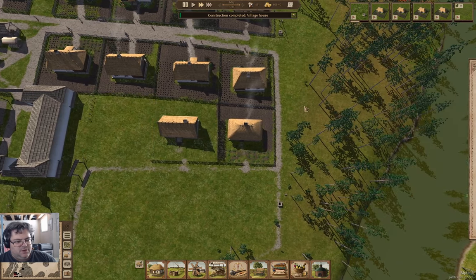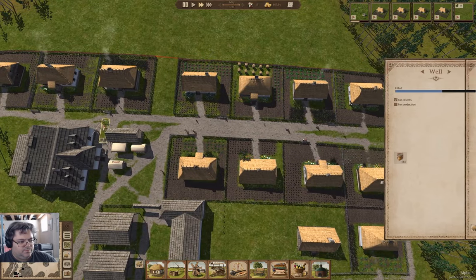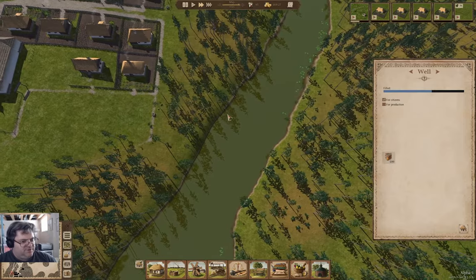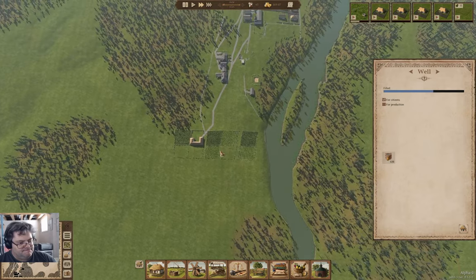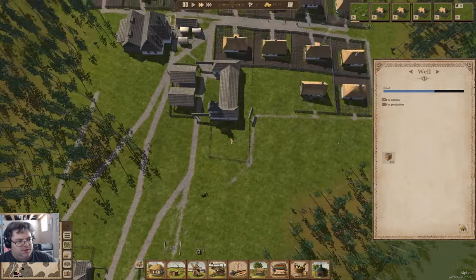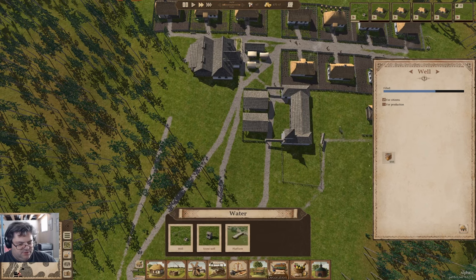A house is completed. We'll get more houses built of course. We have stuff growing here — that's good. I think I'm going to want a warehouse or two. That does seem like a good idea.